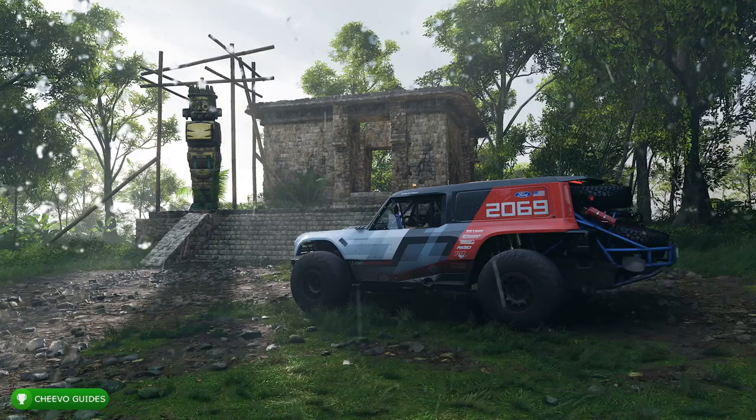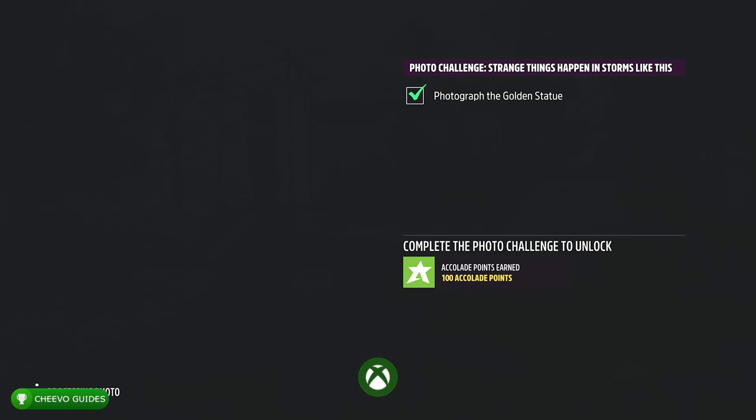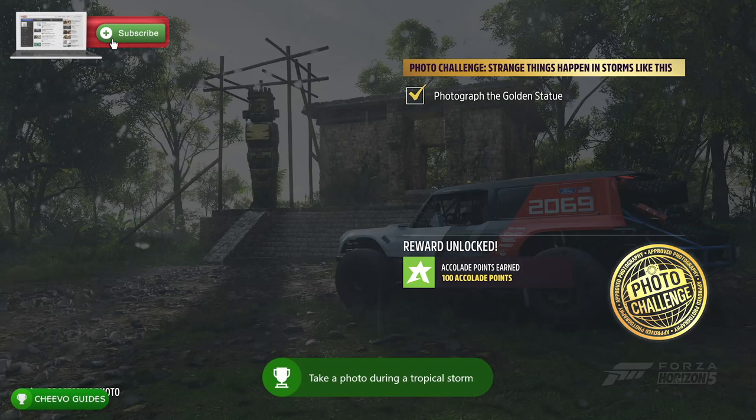Not only that, but you'll also unlock another achievement called Stunning Photography worth 10 Gamerscore for taking a picture during a tropical storm. Make sure you guys check out my other achievement guides related to Forza Horizon 5.